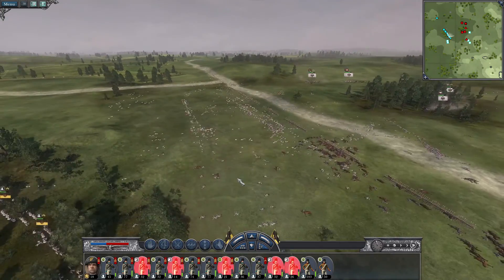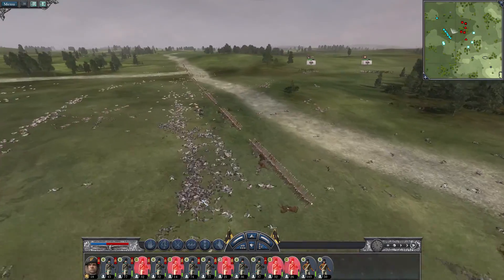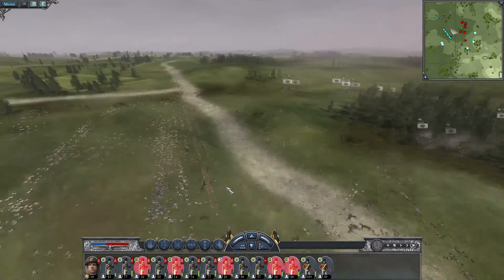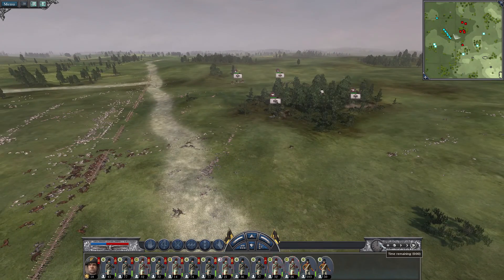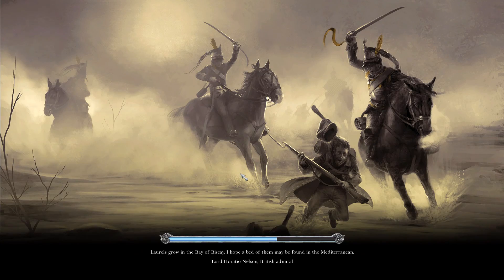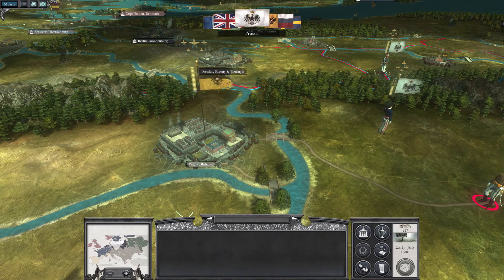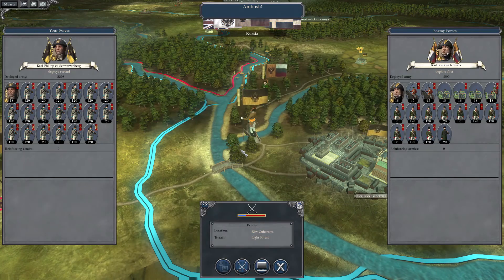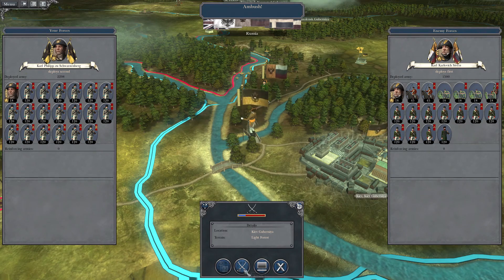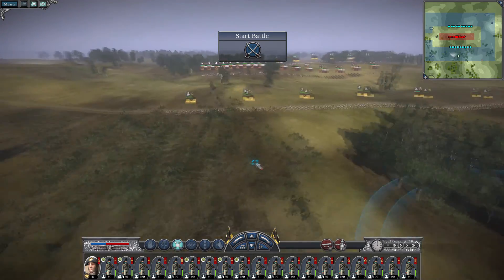You can see the huge casualties on my line — this is where my line was set up. But on the other hand there are a lot of Prussians dead here too, and as long as our army survives that's all we need. Yeah, that was enough to just destroy that army basically. We are on the defensive here. Let's fight one more battle and then we'll call it an episode. Actually, I was wrong because I wasn't paying attention — we are ambushing them, which is even better as far as I'm concerned. Everybody move up, prepare to kill a bunch of people.